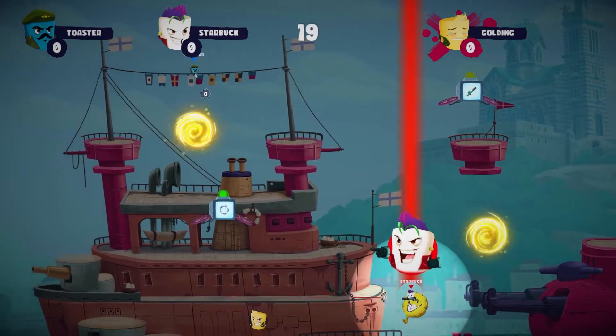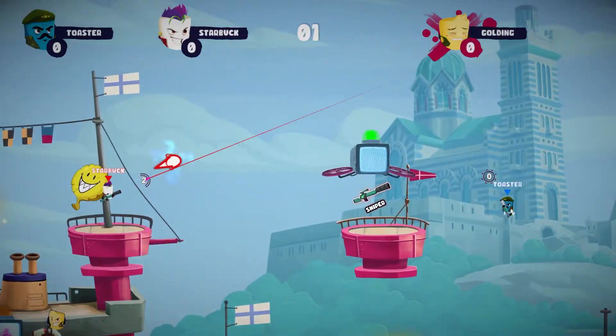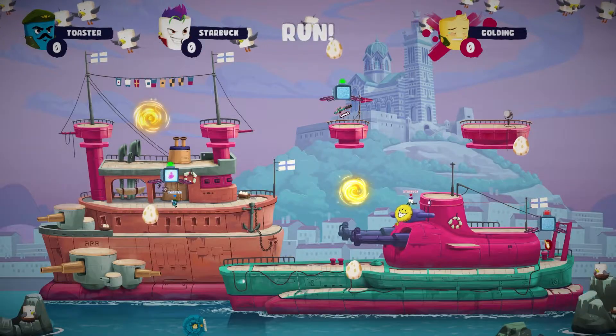Battle against your friends or online using your Warshmallow of choice. Jump, fly and teleport across the screen as you obliterate your friends, shooting them and encasing them in bubbles and some kind of rock.